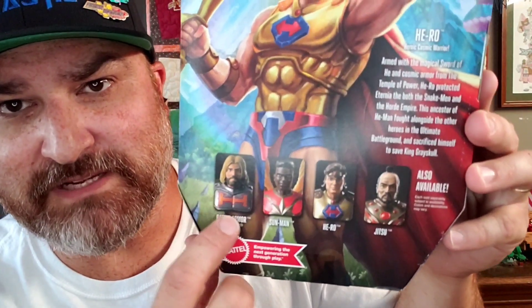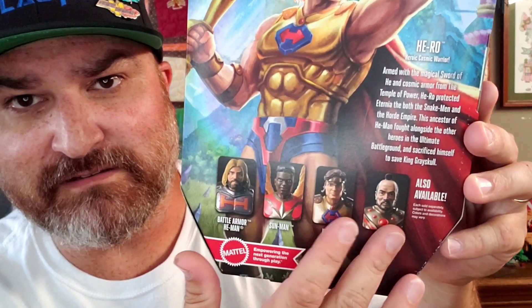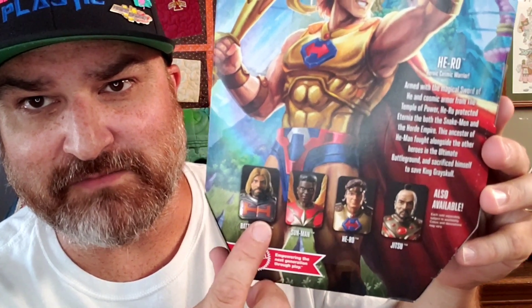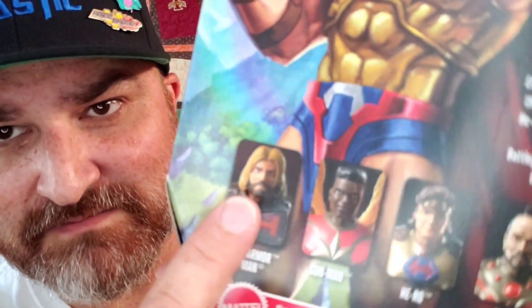Here is a cross-sell on the back. We've opened up all the rest of these figures: Jitsu, Sun Man, and Battle Armor He-Man. His beard looks a lot darker in this picture, but whatever.